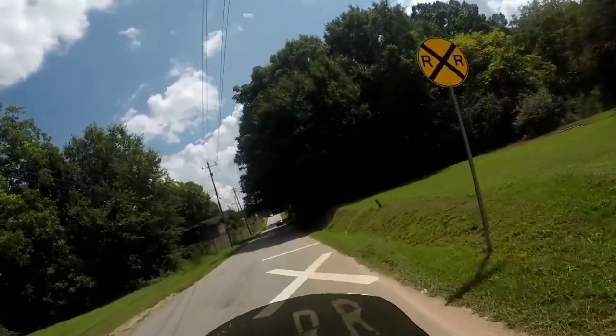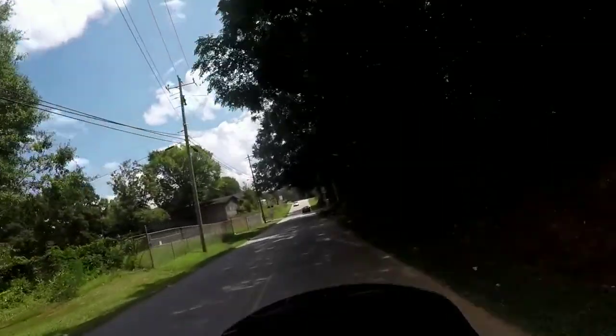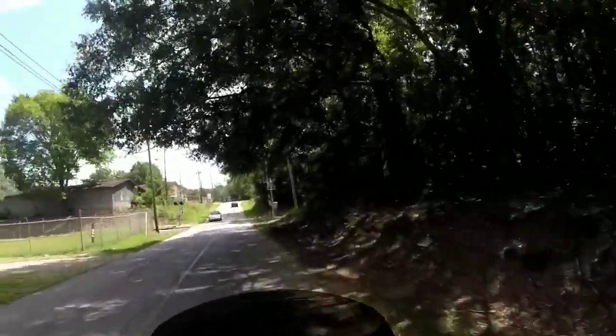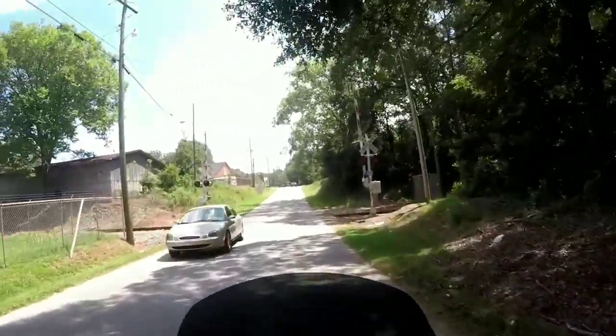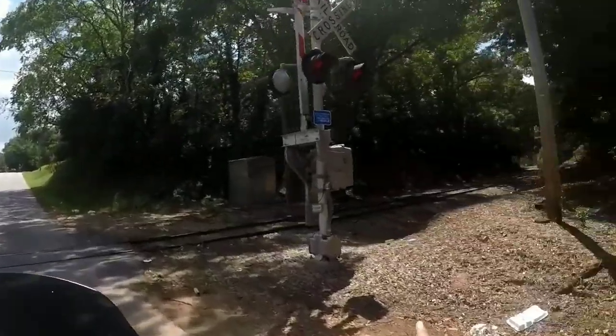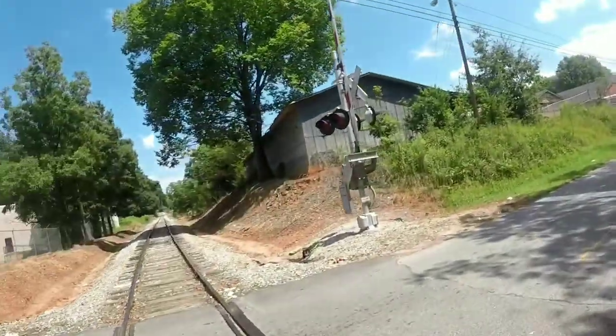This is where we see Denise, Rosita, and Daryl in the pickup truck — the tree across the road is right here. He told him let's go down the road track, but they don't because the road tracks lead them back to Terminus. So they go the other way and Denise and Rosita walk down the road. This is it.